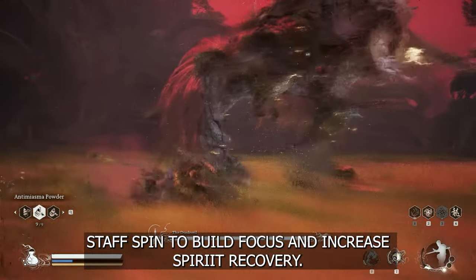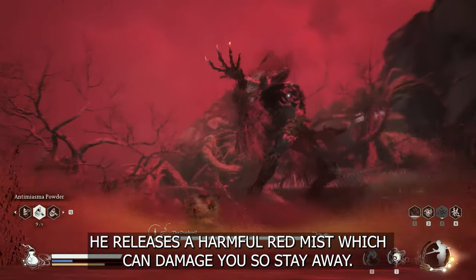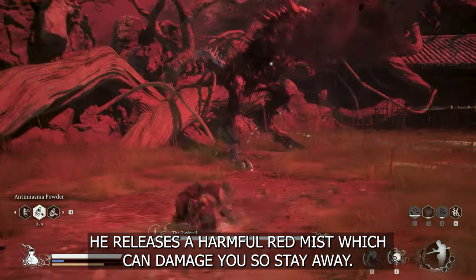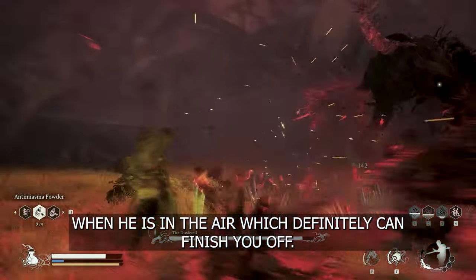Use Slav Spin to build focus and increase Spirit recovery. Take note at this point when he does his crowing animation — his feathers can damage you, so stay away.